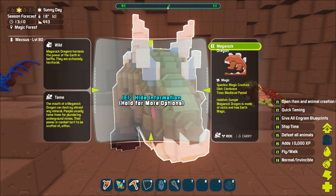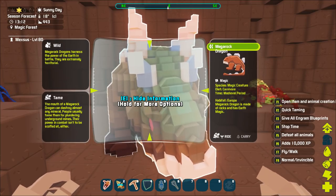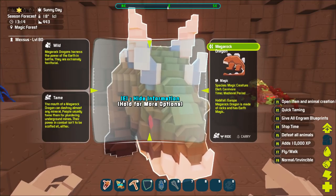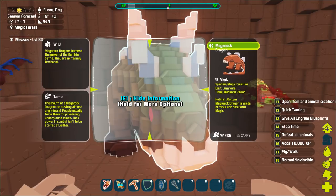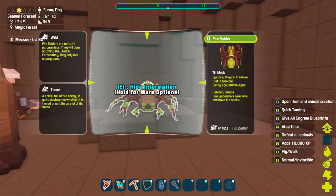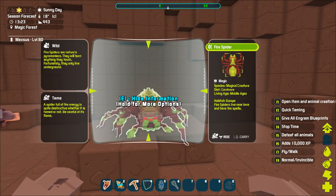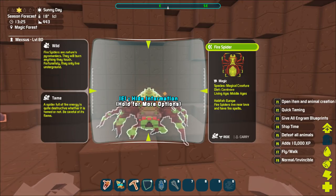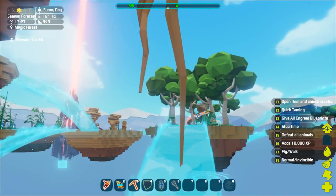Then we have the mega rock - the mouth of the mega rock dino can destroy almost any mineral. People usually tame them for plundering underground mines; their power in combat isn't to be scoffed at either. It's basically just an anky. And you have the fire spider - be careful if it's tamed or not, a spider full of fire energy is quite destructive. Maybe it sets things on fire.